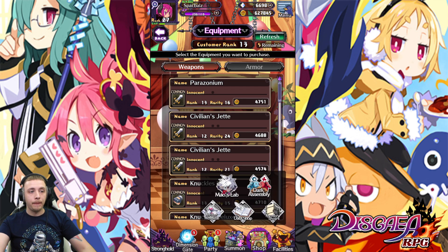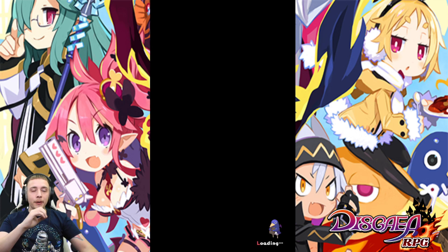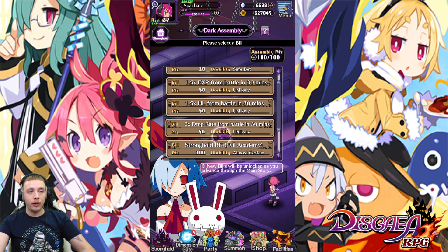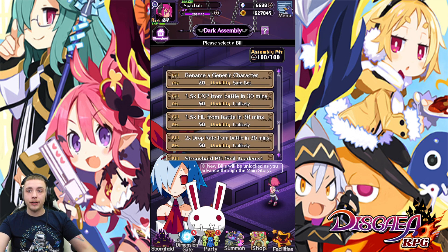To rank up the shop, go to Dark Assembly. I'm sure you guys already know this, but I'm going to get into some secret gear stuff in a second — stuff I didn't know until people on Twitch told me. Here you have the assembly points. This is based on the campaign you do; the more main story you do, the more stuff you unlock here. My shop is maxed for where I am in the main story.